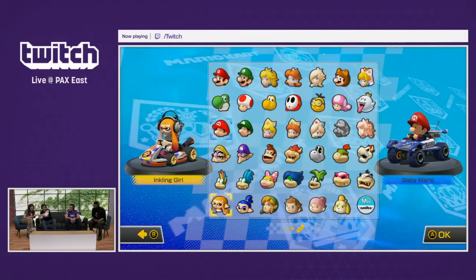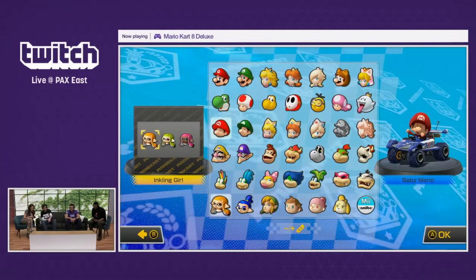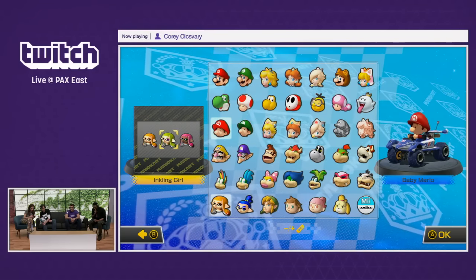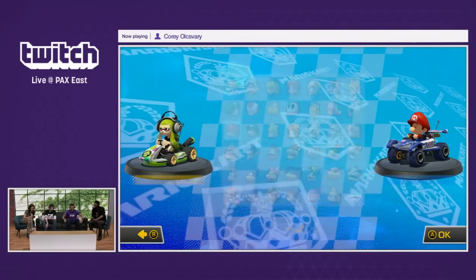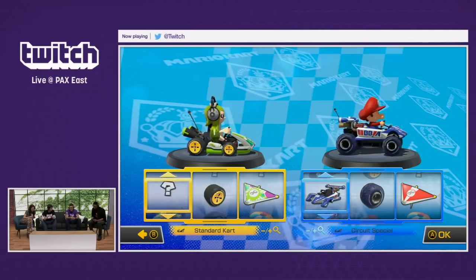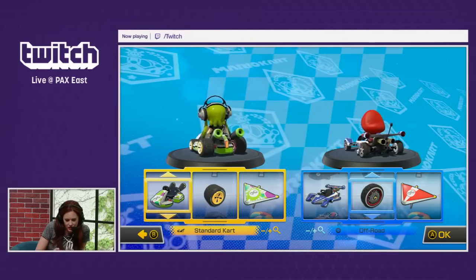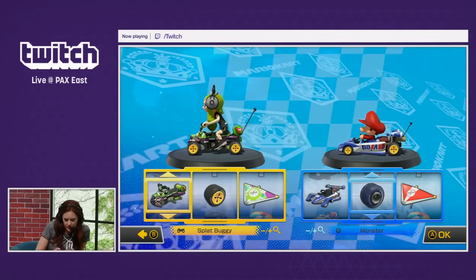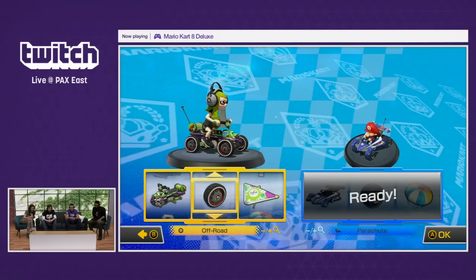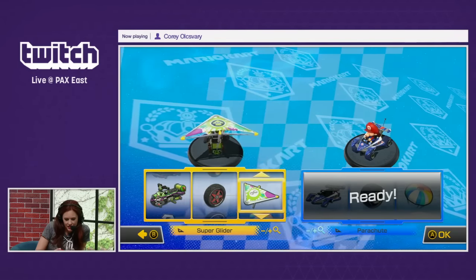Oh, what? Push A real quick. You can choose different colors of Inkling Girl. Oh, sick. So if you wanted to use an alt color, you could use the left control stick. Push A. Oh, I definitely want green hair. So are they all unlockable from the start? Yeah, pretty much all the characters will be available from the start as well as the tracks.